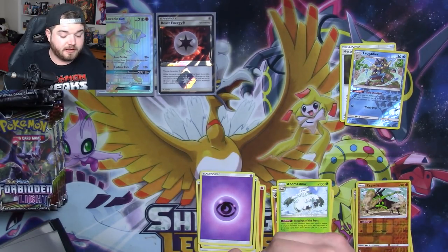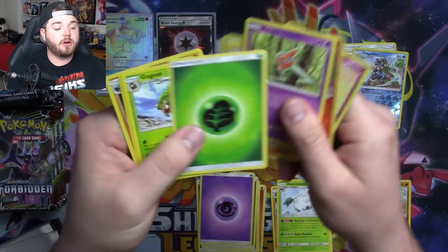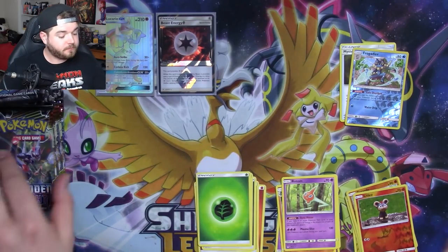His feet look like he's wearing little boots — little Lucario boots. Got a Litleo, a Scrotum, and a Grass Energy. You've got to like the Scrotums, baby.